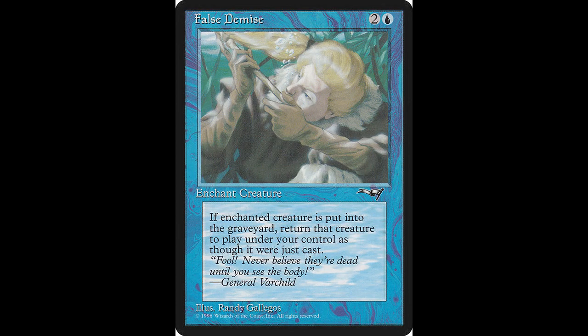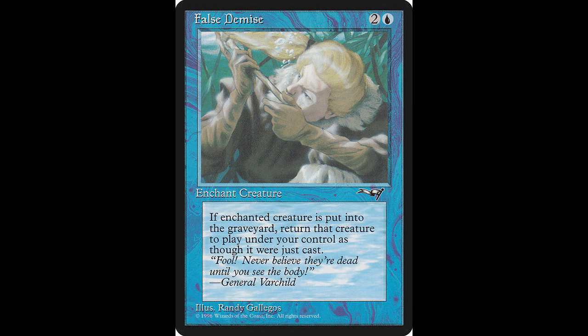Next up we have another fun card, and that is False Demise. This enchantment spell casts for two colorless and one blue. Enchant Creature. When enchanted creature dies, return that card to the battlefield under your control. Great card to really anger your opponents, especially with big creatures. If you like to add this card to your collection, it will cost you around $0.10, and it's been reprinted one time.